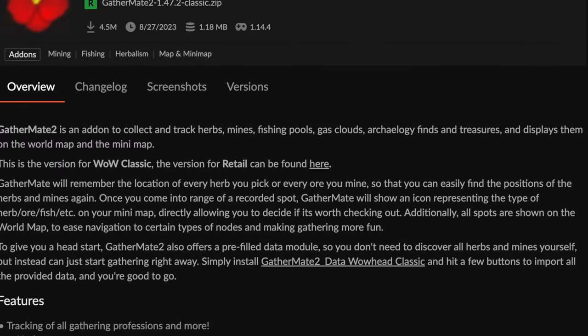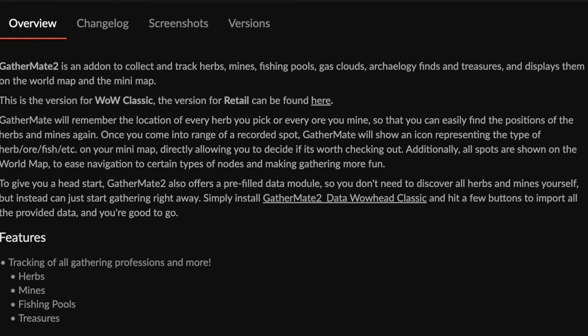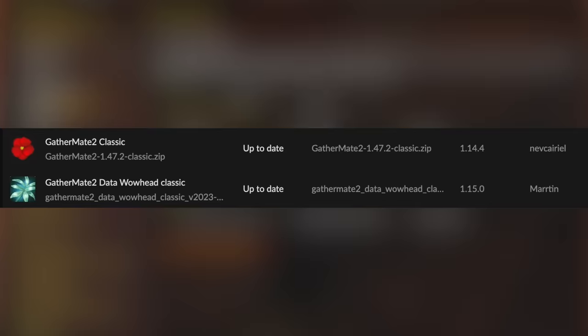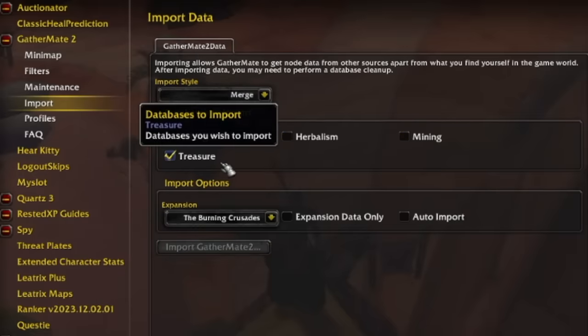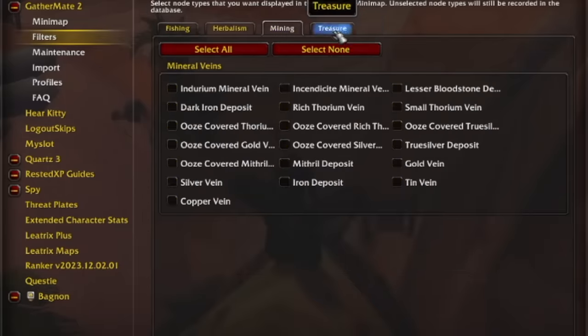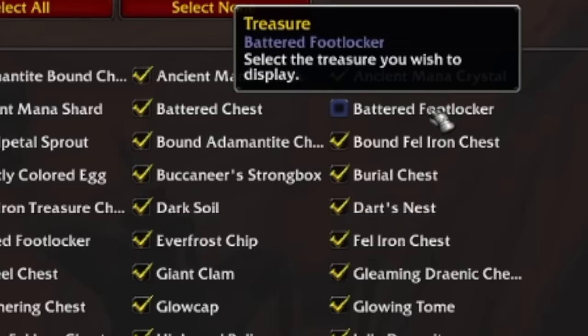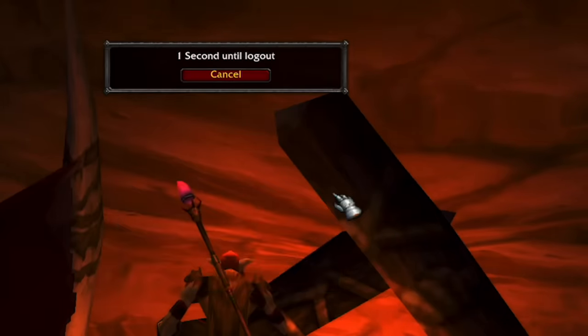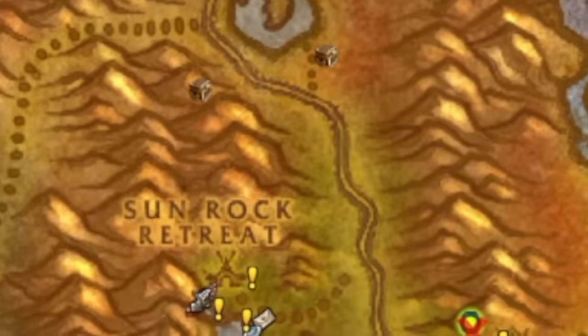It's the instance portal which is incredibly important and actually what we're going to be using. The other add-on you're going to want is GatherMate, which shows you on the map where locations of chests, herbs, mines, and everything are — but it's the chests we're interested in. Once installed, go to GatherMate and download the Wowhead data pack for it. Go to Import, tick Treasure — I always tick fishing too — then import the information. You can filter and turn everything off, so just select none for herbs, mines, and fish, and have treasure turned on. I also turn off battered footlockers. Now when you open the map you can see all the chests.